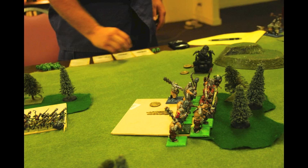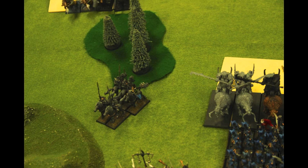He begins his turn by taking Stupidity tests because of Final Transmutation. Everybody passes except for his Iron Blaster, which moves forward three inches. The Iron Guts themselves declare a charge against the Dark Riders — and they fail, moving forward into the woods. Then the Mournfang Cavalry declare a charge against my Dark Riders. I run, he tests to redirect his charge, passes, and hits my Executioners. That's probably bad news — I was really trying to avoid that.